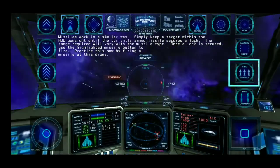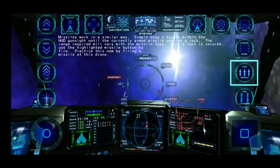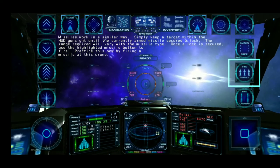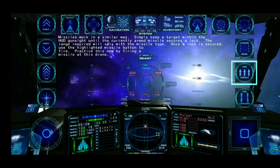Missiles work in a similar way. Simply keep a target within the HUD gun sight until the currently armed missile secures a lock. The range required will vary with the missile type. Once a lock is secured, use the highlighted missile button to fire. Practice this now by firing a missile at this drone.